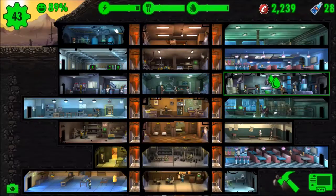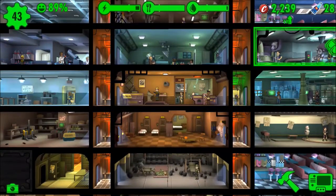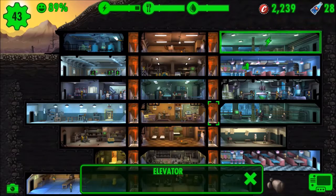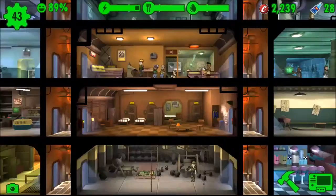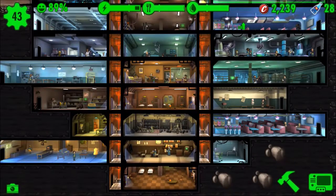You need to get as many dwellers as you can. That means either waiting for them to come from the wasteland once in a while, or getting a radio station which increases the chance of them coming. Another way is by breeding them in the living quarters. It's not a good idea to breed too many dwellers, as the children don't do anything — they just take up your resources, so don't do too many at once.